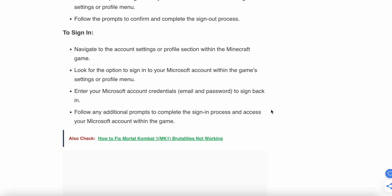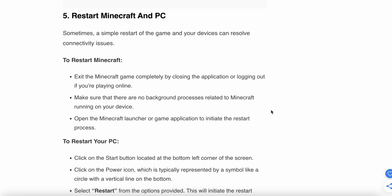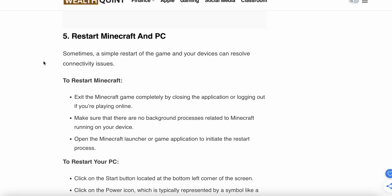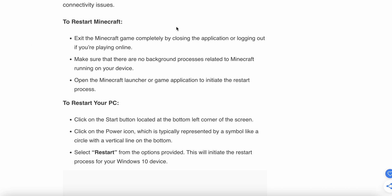The fifth step is to restart Minecraft and your PC. If the above steps are not working, simply restart your system. To restart Minecraft, exit the game completely from your application and log out. Make sure there are no background processes related to Minecraft running on your device, then open the Minecraft launcher or game application to initiate the restart process.